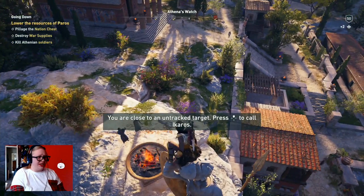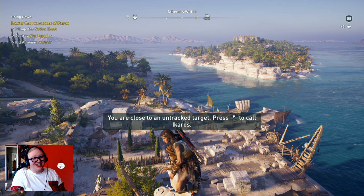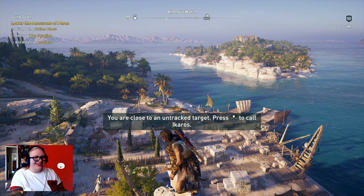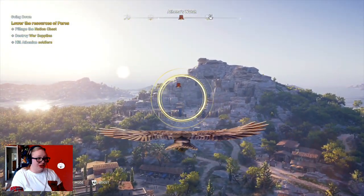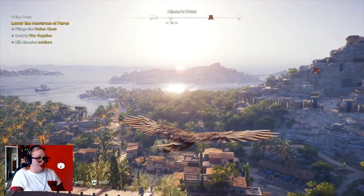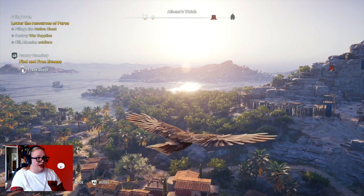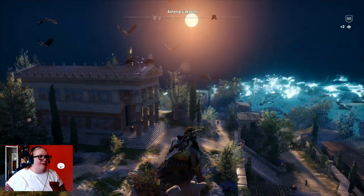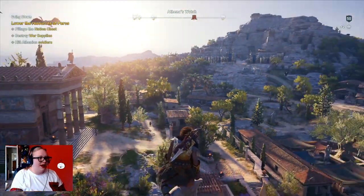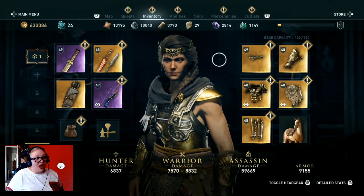Okay, what does everything do and how do you do it? I've been playing the absolute ever-loving crap out of Assassin's Creed 3 Remastered lately, so you'll pardon me if I get everything confused all the time — including the fact that I have a pet eagle in this game. It's been so long since I've done the main campaign I don't even remember what anything does, but I'm a level 50 now.